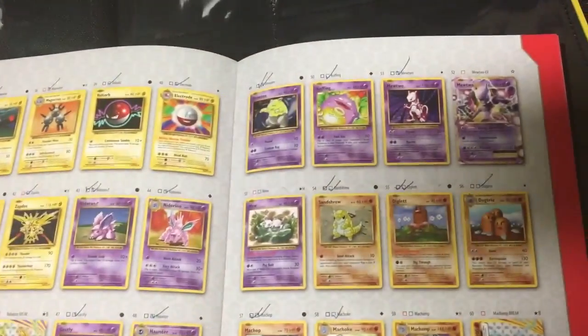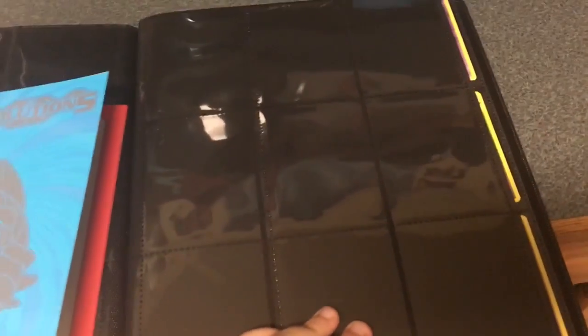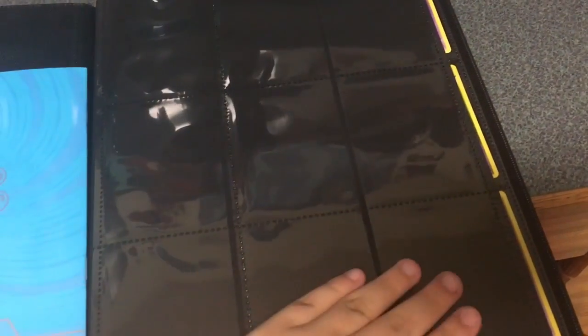Let me quickly look for the Mewtwo. Yeah, I messed up with the Mewtwo stuff so I'll fix that later. Now I'm going to show you my Primal Clash. I keep them in the same binder to keep things organized, so I use the sheet as like a divider.